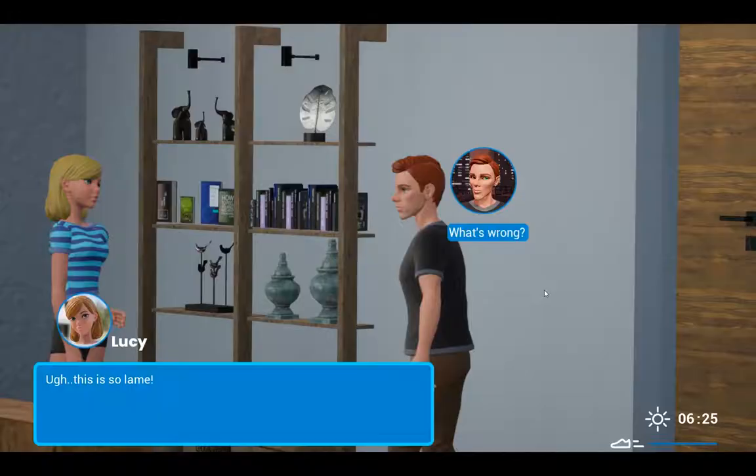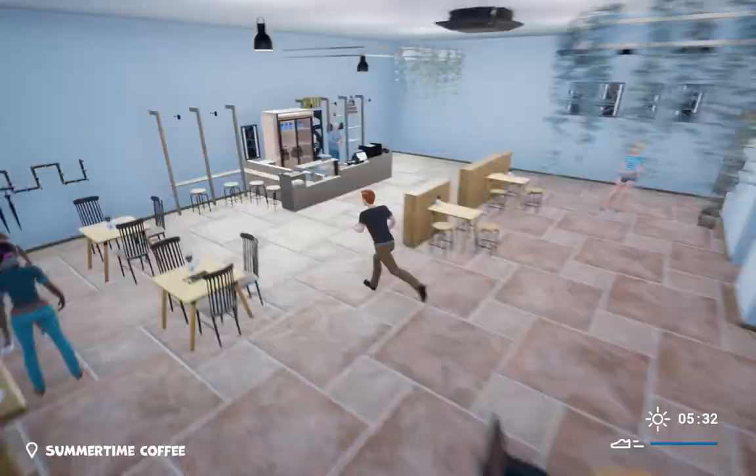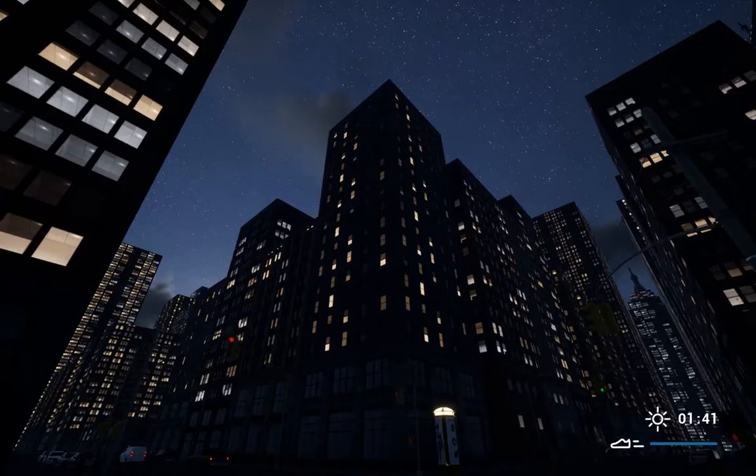So to summarize, you'll need to talk to the appropriate NPCs, choose the right responses in order to obtain key items, and advance to the end of the story before time runs out. Sound easy enough?